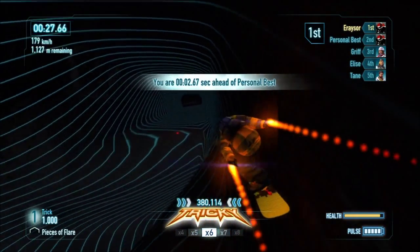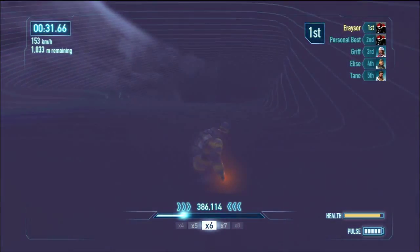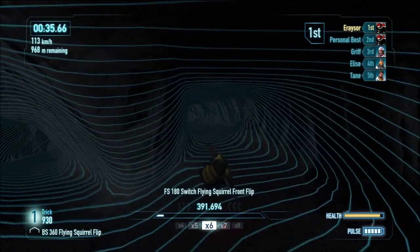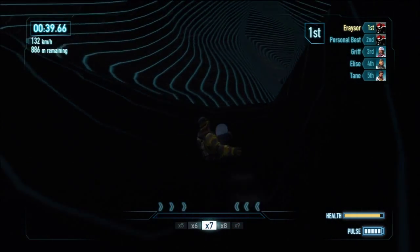Go all the way down here, stick to the right side. Now this is the dodgy bit — take the right-hand side wall there. You want to skate up the wall, because if you slide down the center you'll fall down the hole. Just stick to the right-hand side and head straight down here.